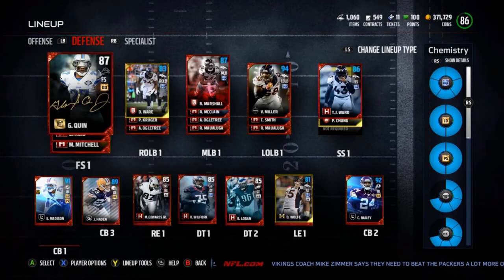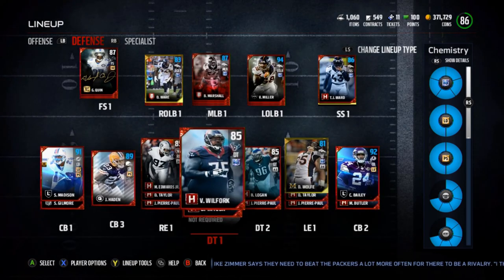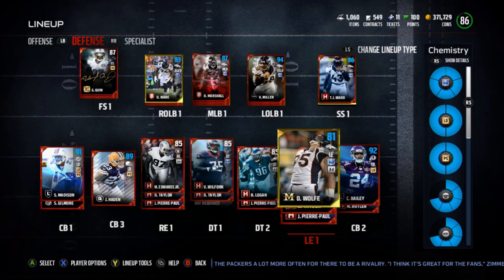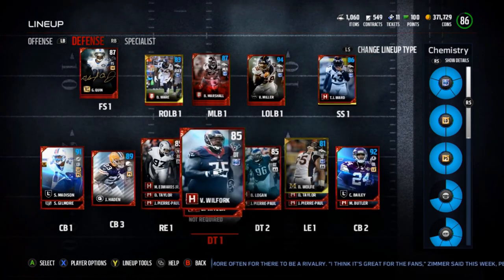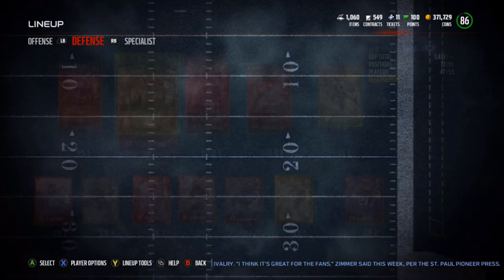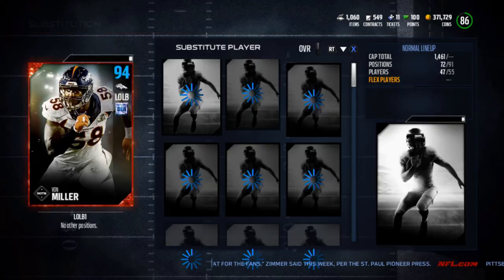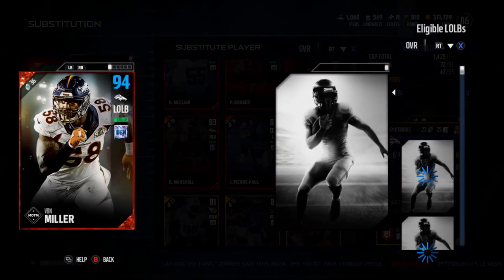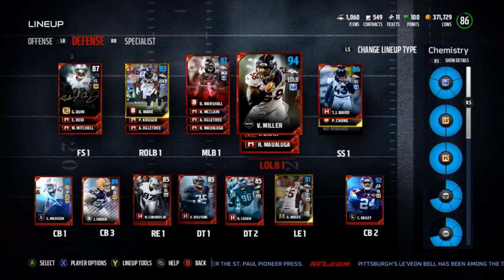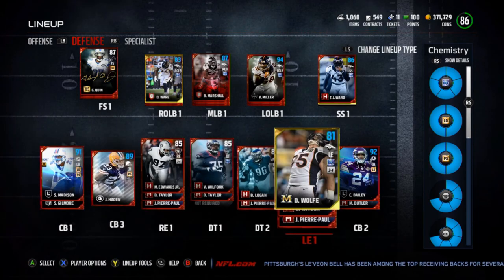I did waste a lot of coins buying and selling players — I think I cost myself like 50 to 70k messing around and mistakenly buying players I didn't want. That was a huge mistake on my part, but I am happy with the team now and we'll be rolling with this for a while. Demarcus Ware plays really well for a gold card, and Von Miller is just a beast. I'll be having gameplay coming out starting next week — probably just full game plays of online head-to-head.